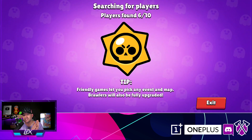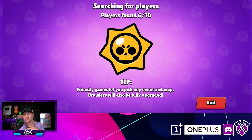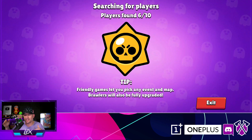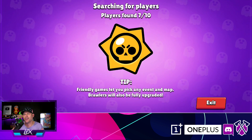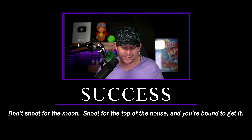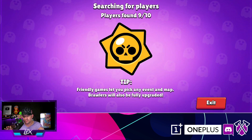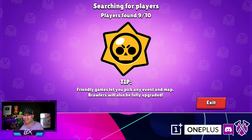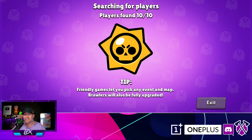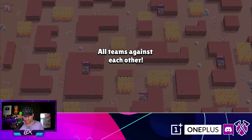I'm starting off Power Play at around 900 and something points. The goal I set for myself before the season started was to get a thousand Power Play points — nothing like a massive goal, but shoot for the top of the house and you're bound to get it. I think I need at least one first place and a couple second places to get there. We still have tomorrow, but right now let's see what we can do in duo showdown.